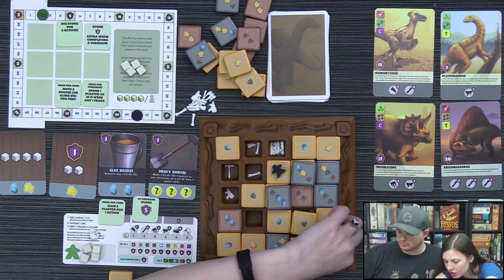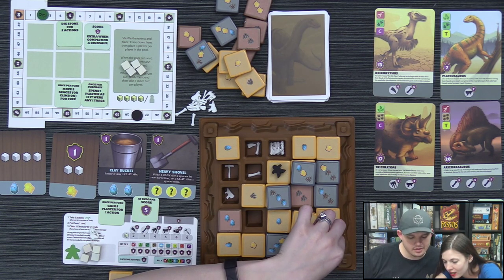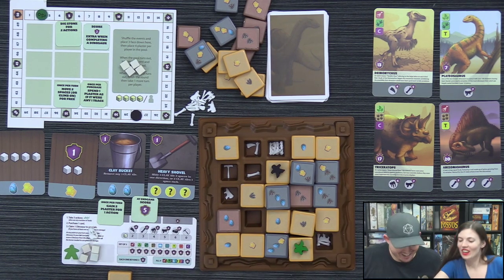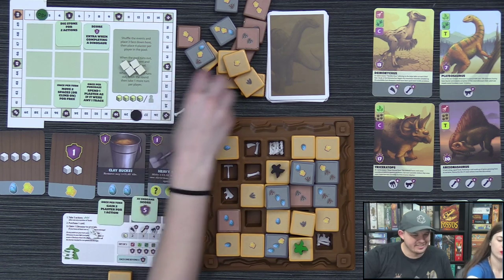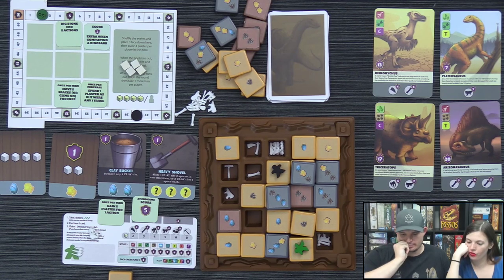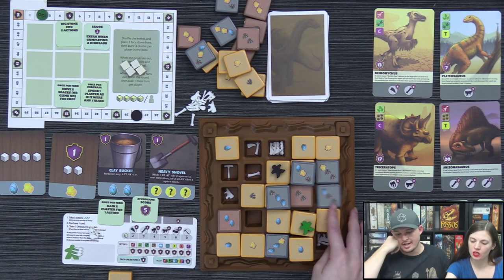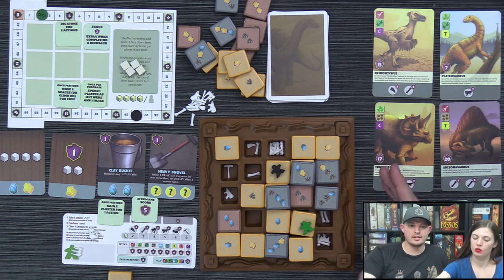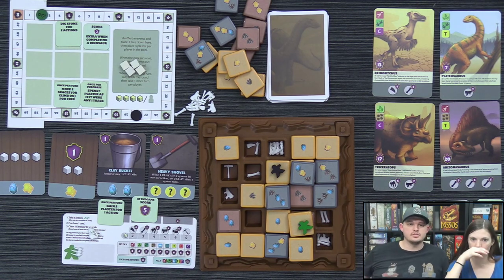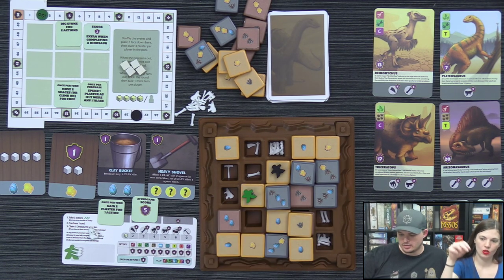Lizzie spots and extracts humeri bones. She considers whether to fulfill partial dinosaurs or go for full points — there's a lot of decision-making. She uses three actions to reposition and then turns in trace tiles. A question arises whether she needs to be adjacent to use the Heavy Chisel tool — she asks designer David in the comments.